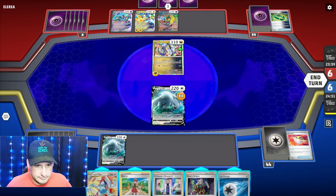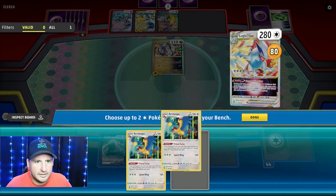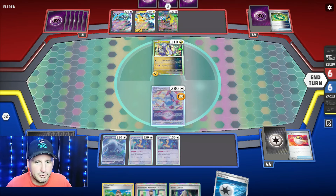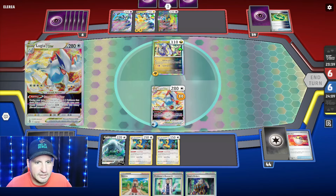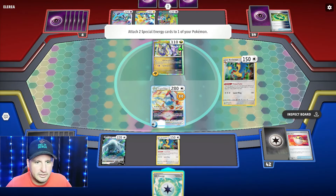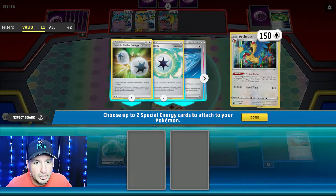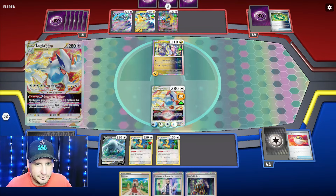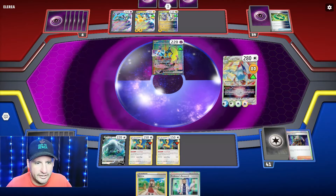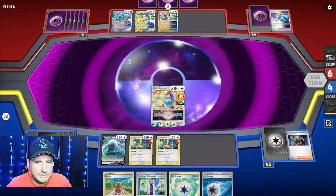They're gonna get three prize cards off this Lugia if they can get four energy on it, which is tough. Lugia will use Summoning Star to get these two guys. Primal Turbo, Gift, V Guard, Primal Turbo again - we know we're getting knocked out. We have a Gift so we'll do Mist, then Boss up a Crown because I want two prizes, not one.